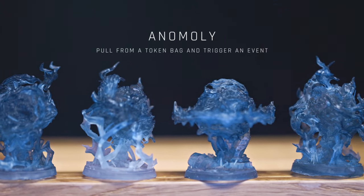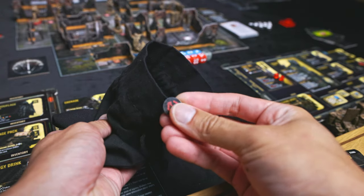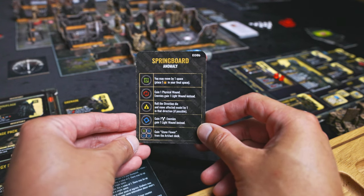Before we dive into our character board, which is a huge part of Stalker, there's a blue-white miniature that is very sharp — it's actually called an anomaly. It represents a chaotic storm, and whenever you land in that space it triggers a bunch of effects described on a card. To quickly recap: our goal for mission one is to rescue Dalek and escape from the bandit camp.